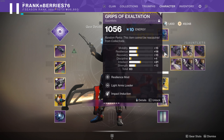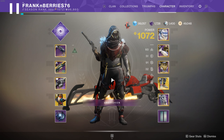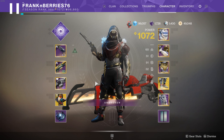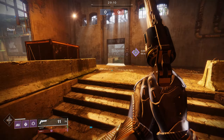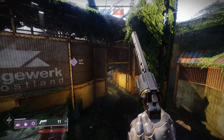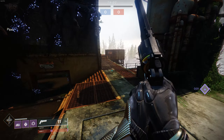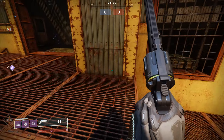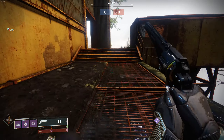So when you join PvP, the majority of hunters look exactly like this. You have your typical Stompies hunter with a lightweight frame weapon and a shotgun or a sniper, and with good reason. There's nothing wrong with this loadout — it's very viable, it's extremely powerful. The movement speed of the class is very quick, the jump is insane. You can literally move the majority of the map with very little effort.